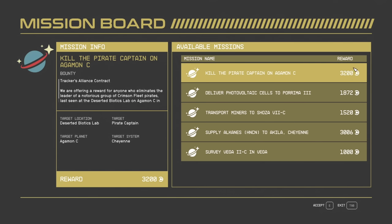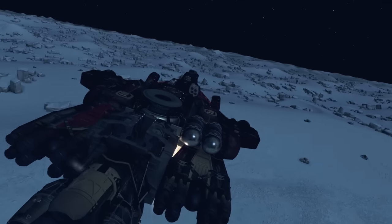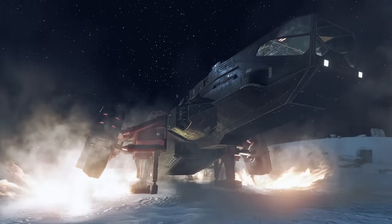One quick bit of advice though: some mission boards do not give bounty missions. Constellation's mission board, for example, is all about exploration and survey missions. You're going to want to build a neutral mission board — when you go to build one, just cycle through the variants of mission boards so you don't build the Constellation one.